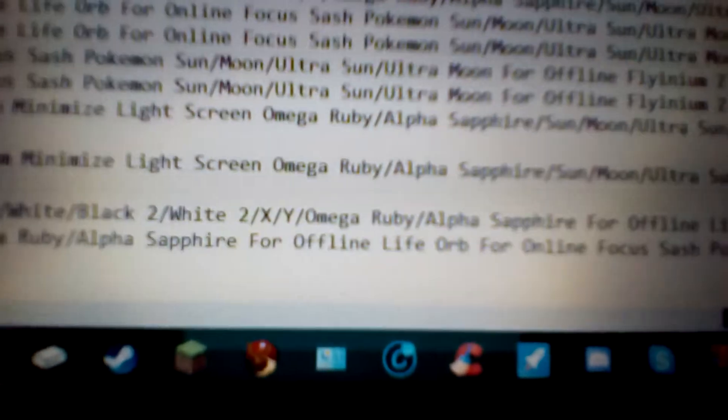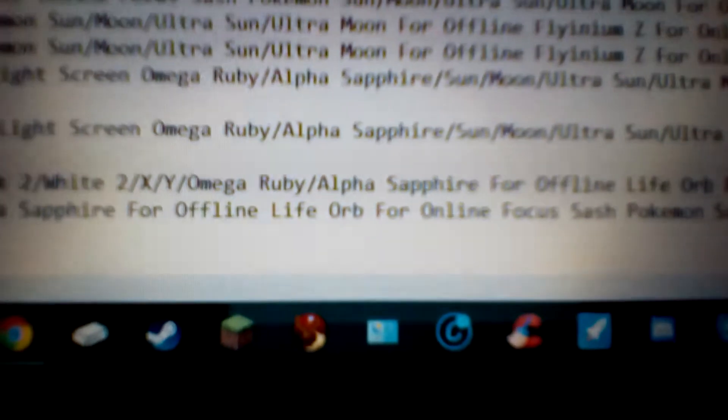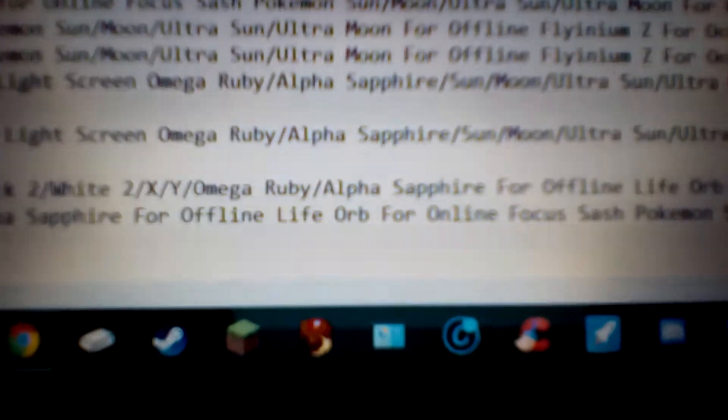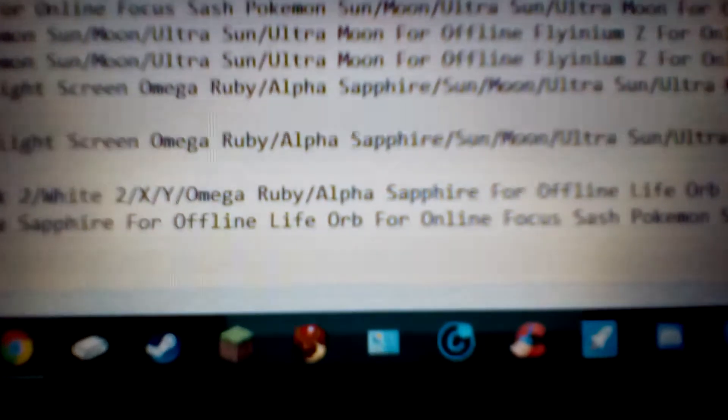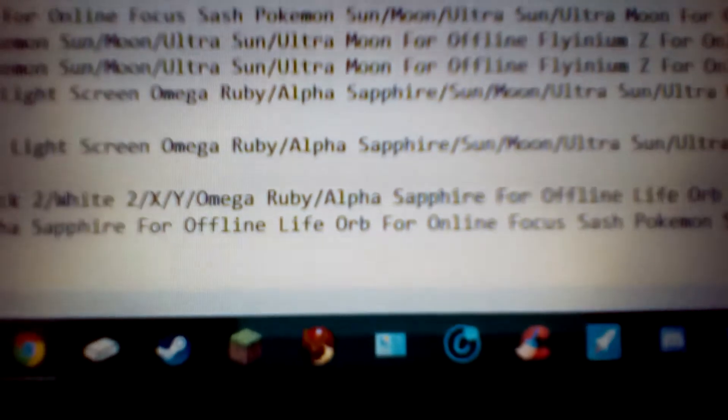And then for Pokemon Diamond, Pearl, Platinum, HeartGold, SoulSilver, Black, White, Black 2, White 2, XY, Omega Ruby, and Alpha Sapphire — for offline, you want the Life Orb. What the Life Orb does is when a Pokemon holds this, physical and special attacks get boosted by 30%, but every time you do damage, you'll be taking a bit of that damage to your own health. So you'll be doing a lot more damage with your attacks, but every attack you use, you'll be taking damage as well.